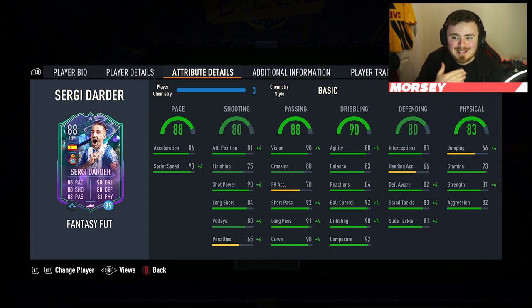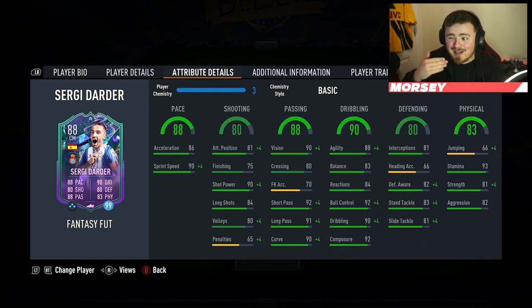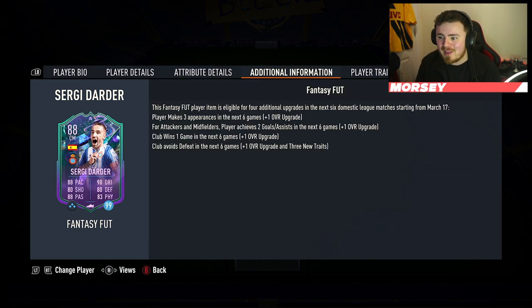The vision is there. Pace, definitely a camp chem style to boost it up. But the dribbling — composure 92, ball control 92. He looks like he's going to be able to move on the ball quite freely. Dribbling stats are pretty consistent, same with the stamina, which is nice. Probably a box-to-box is what you'd put him in that bracket, or maybe as an attacking CDM. The stamina is nice to have.